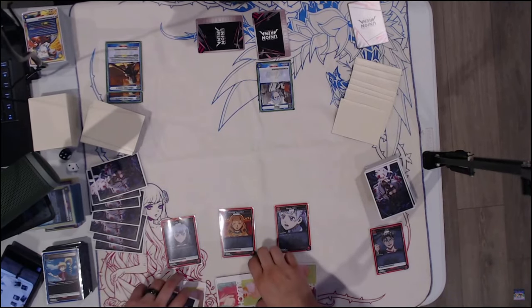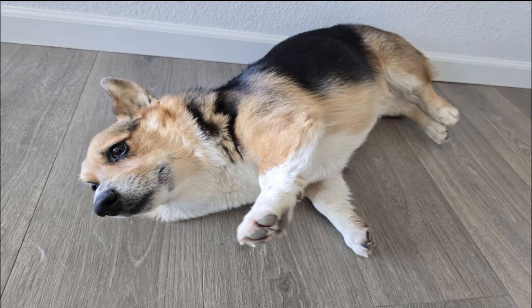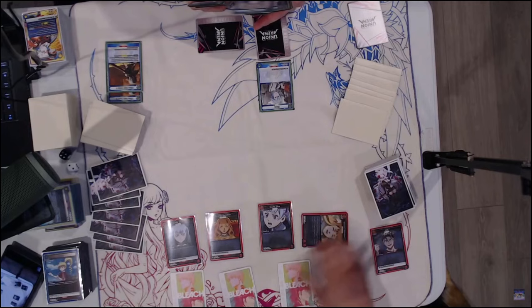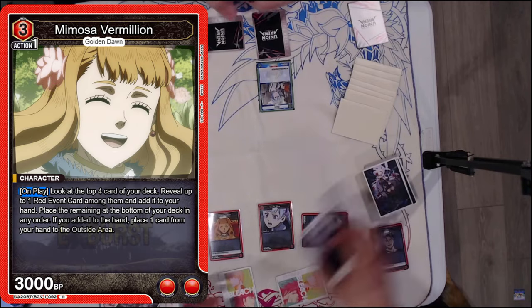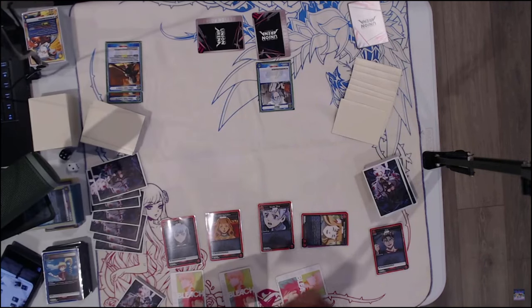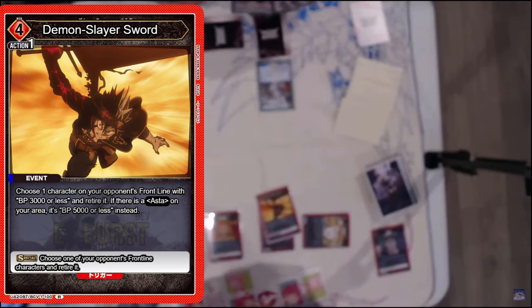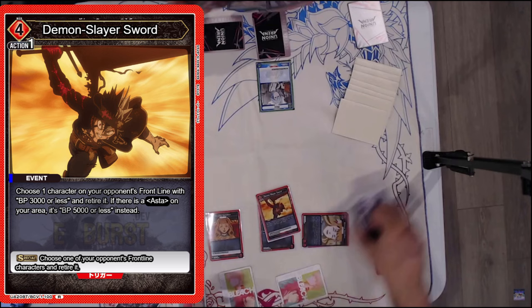And we're back. I hope you saw the cute pup in the bottom right corner — he's going to be coming back to join us. There he is, that's a cute boy. That's my son, his name is Jet. I'm going to be playing a Mimosa who will check the top 4 and look for an event — yes, any event. The AP restanders, the special triggers. This deck also runs a 2 cost that lets you search for a Mimosa, a Noelle, or an event card, and if it's an event card with 2 cost or less, you will restand an AP.